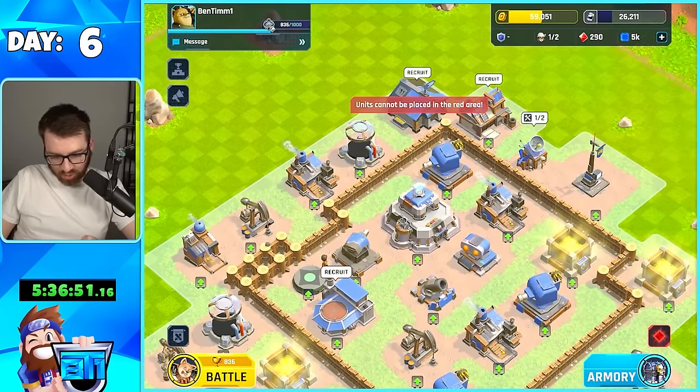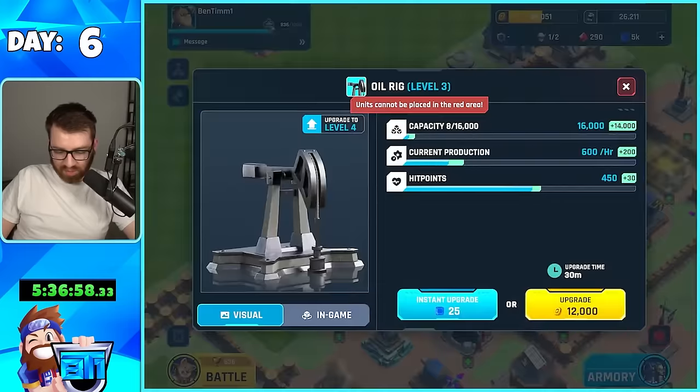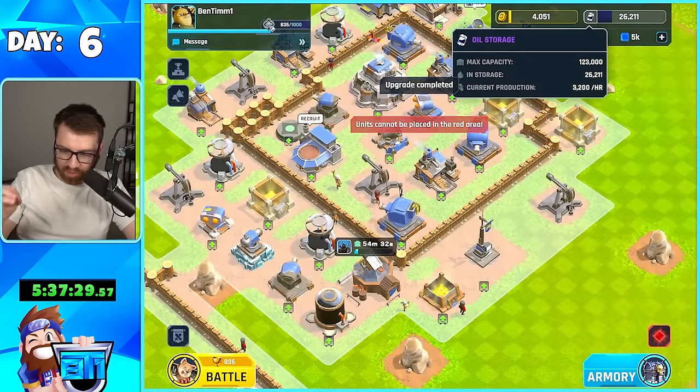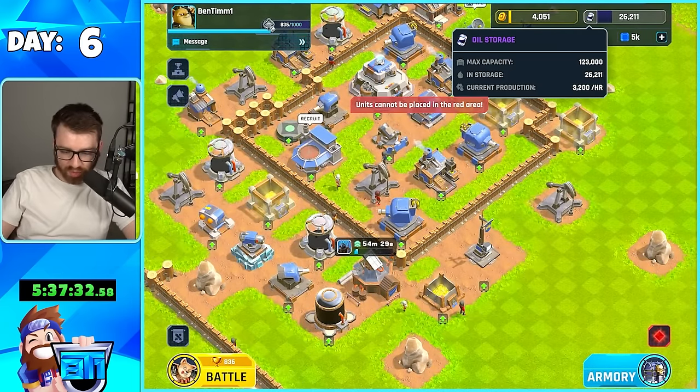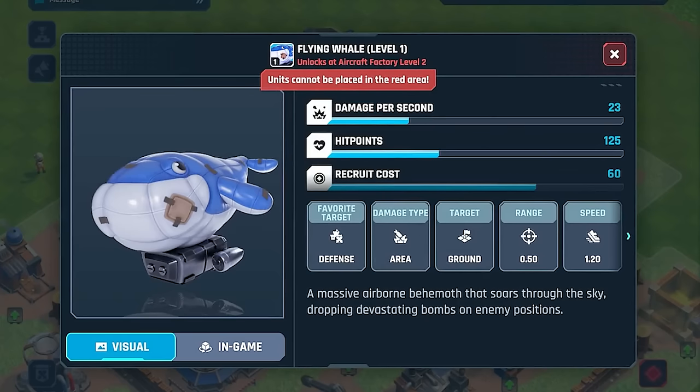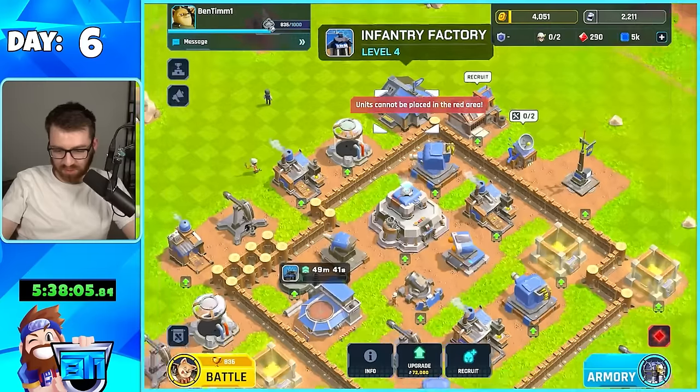I feel like the best use of the gold is to get the oil rigs upgraded first — all of them, for the passive rewards. So my production per hour is 3,200 — that's really good. Now for the leftover oil I'm going to upgrade the aircraft factory to get the whale. So pretty soon the flying whale will be ours as well, which we'll see tomorrow.